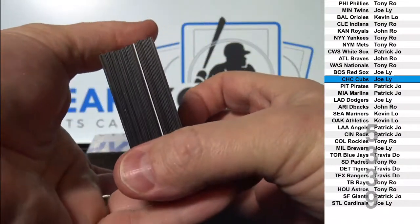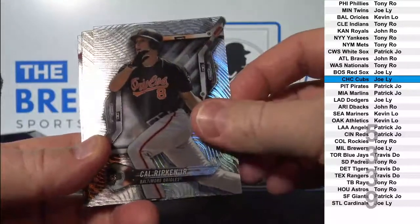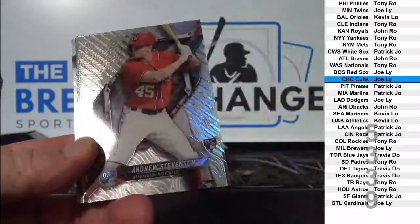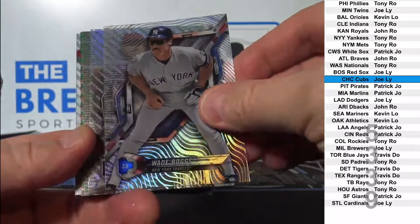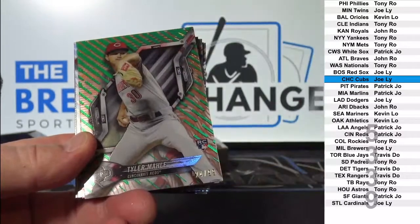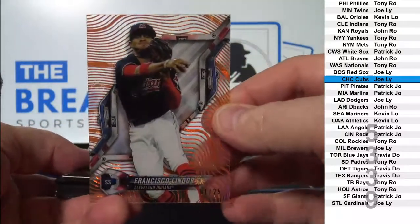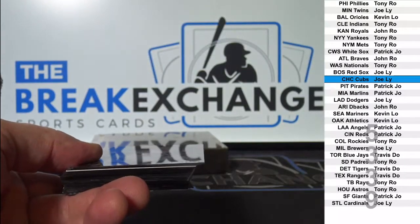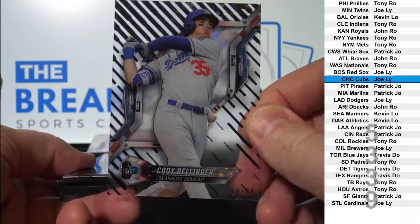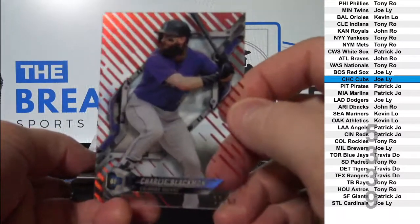Looks like there's a redemption in there. Acuna rookie — Chad Williams. Francisco Lindor orange parallel to 25. Cody Bellinger black parallel to 50, second year card. And a super short print red Charlie Blackman to 10.